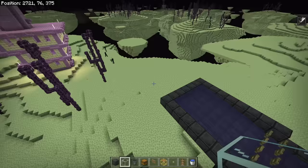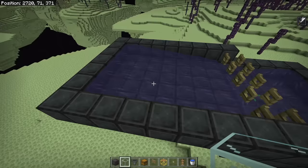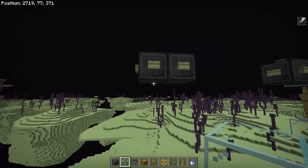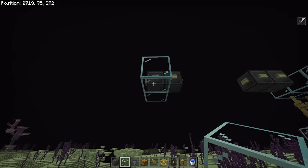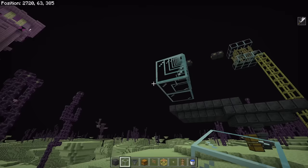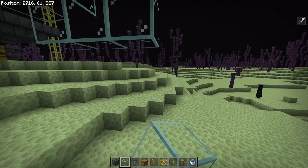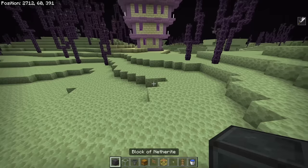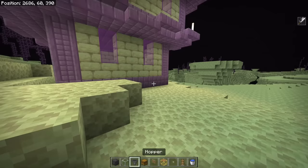Now we need to get shulkers up here. Place some temporary blocks and make a staircase going down from the top rather than starting from over by the shulkers — because those shulkers will shoot at you and it's extremely annoying. Before laying rail, come over and block the shulkers from being able to see you by placing a few blocks — just peek over the edge to do it.